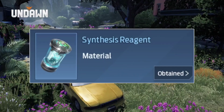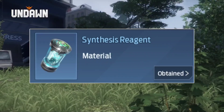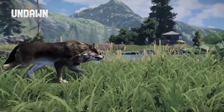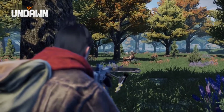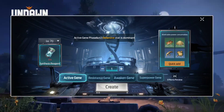After adding the resources, you need a synthesis reagent. This synthesis reagent you can get from daily missions, you can also buy it from RC, and you can also buy it through gold — the gold coins that you earn by farming and doing various other missions.